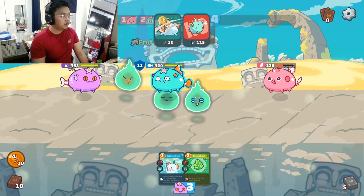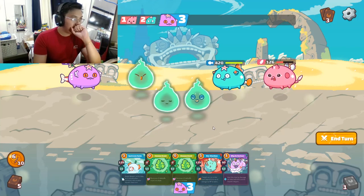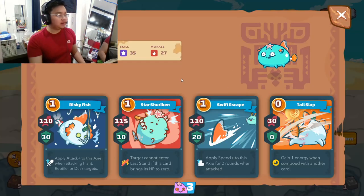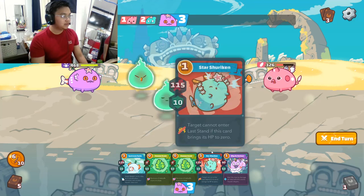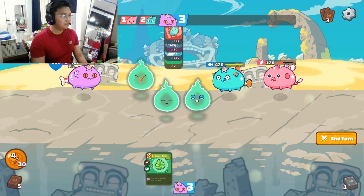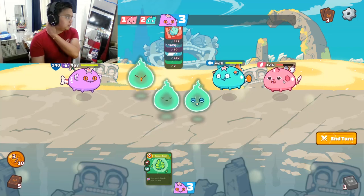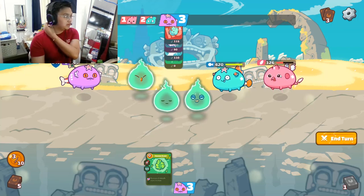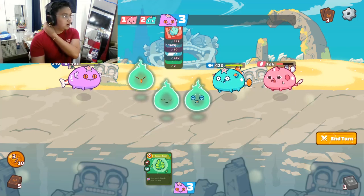He now has 4 energy — this is hard. We don't get good draws. To kill aquas like this we need 4 cards. Since we can't kill it, and his bird is low right now, we can throw away this card since for the 1v1 against this bird we'd only need about 2 cards.